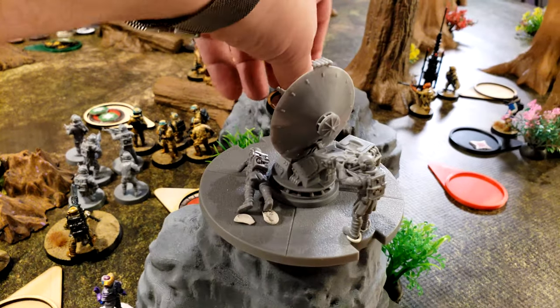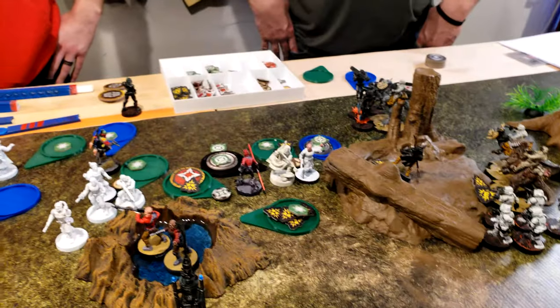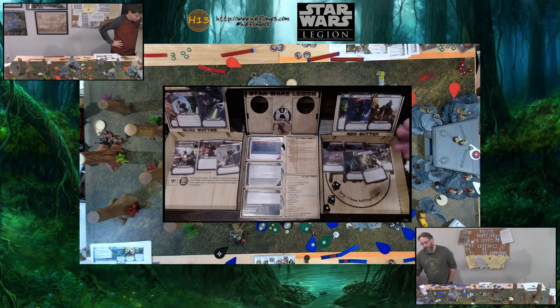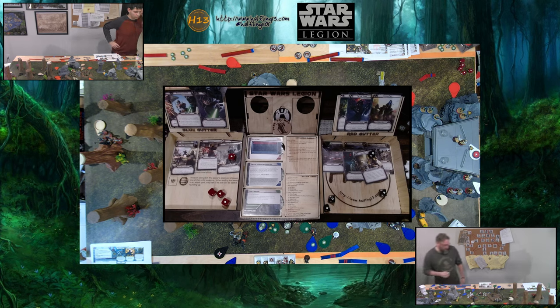Activating the next character — he's going to ready to get his energy gun back and then shoot them all. Two aims — crit and a hit, five total. One for cover, you take four. No dodge, no deflect. Take one, lose the standby.